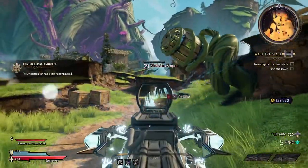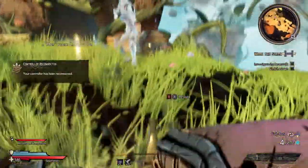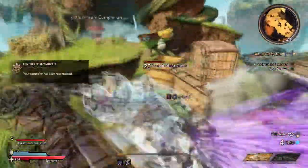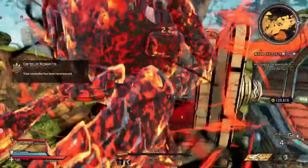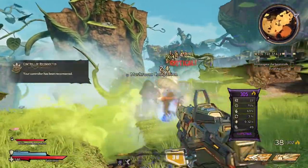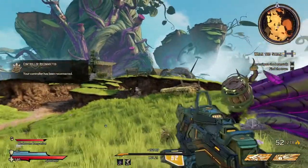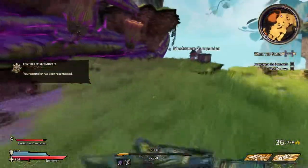Now we're going to move on to the next section, which is about which class you should pick. Whenever you boot up a new game for Wonderlands, you're going to have to pick a class before you can actually start playing. You'll have the option to pick from six classes, which includes Brr-Zerker, Clawbringer, Graveborn, Spellshot, Spore Warden, and Stabbermancer. Each class has their perks that can benefit their playstyles in many different ways.